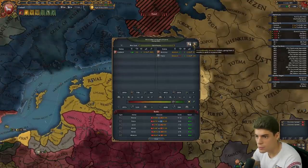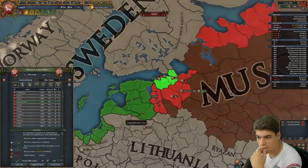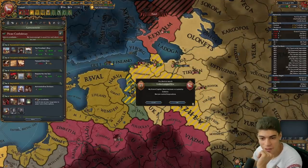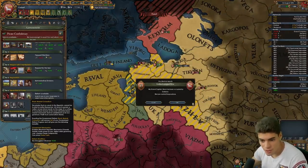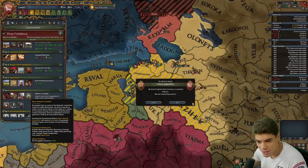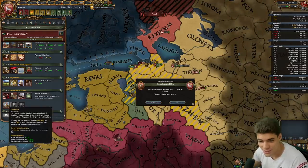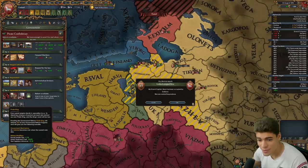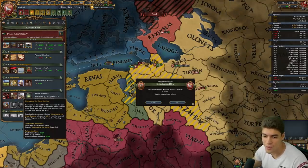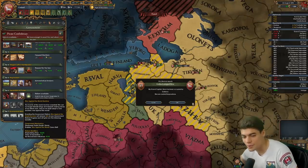I am losing 23 ducats a month — I don't think it's worth staying in this war. What have we got here? Separation of Power, Black Market Consortium — enables Merchant Republic mechanic, vassals transfer trade power to you, higher state governing costs, cheaper trade companies, and smugglers' influence. We could also place trade posts which sounds cool. Pirate King: casus belli costs minus 20% and naval leader fire. War Against the World Doctrine — obviously we have to do that. Enables War Against the World as a casus belli — basically imperialism but really early.